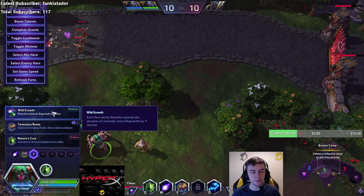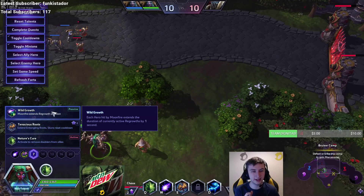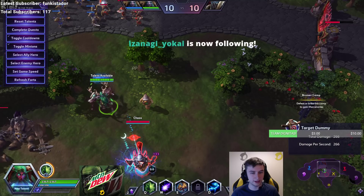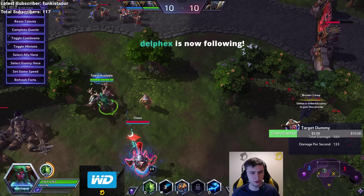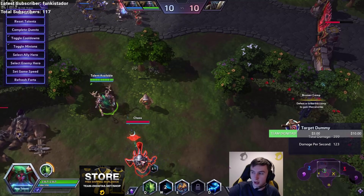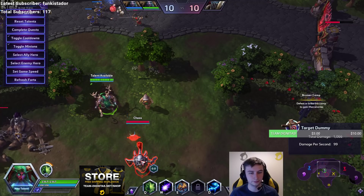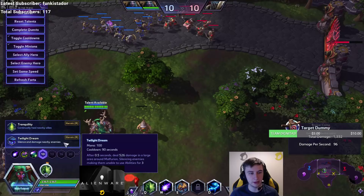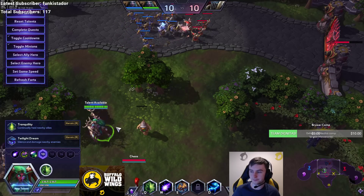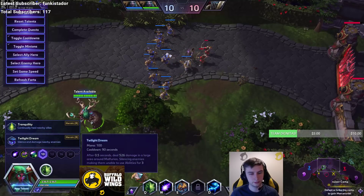The standard go-to, if you don't think you need either of those, is going to be Wild Growth — a super fun talent. Each hero hit by Moonfire extends the duration of currently active Regrowth by 1 second. You can see here I've got one active Regrowth, I Moonfire, and it extends the duration. It ticks down faster than Moonfire unless you're hitting three people — only enemy heroes hit with Moonfire extend it. But yeah, that's a solid option.